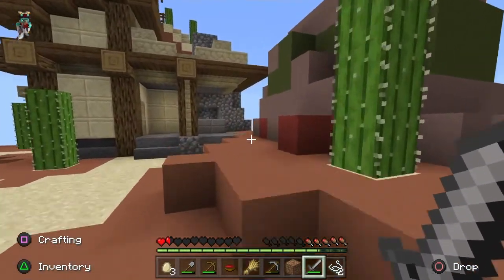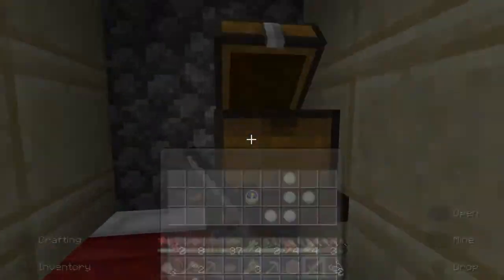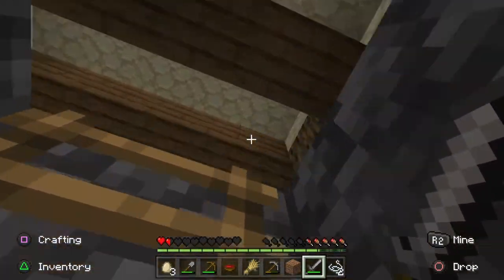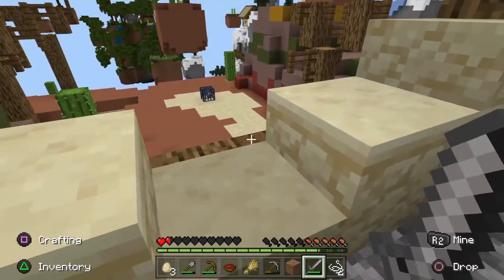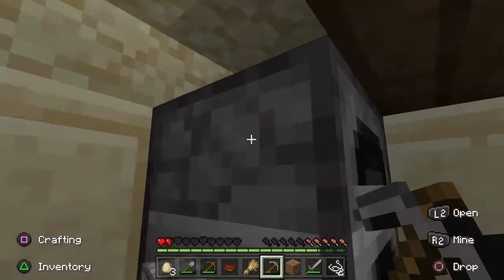There are some cactuses here and this looks like it's supposed to be a blacksmith. Let's see what's inside — a few snowballs, a clock, and a saddle. Not sure what use a saddle is. Wait, there's an upper level — nothing but furnaces up here. We'll grab those and head back.